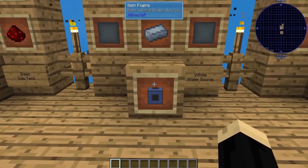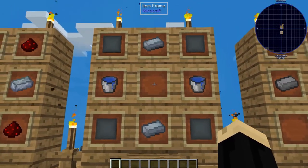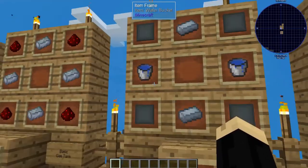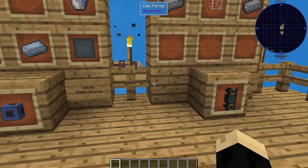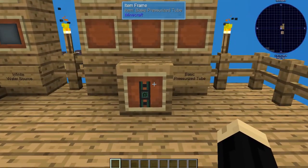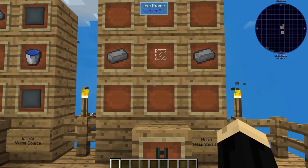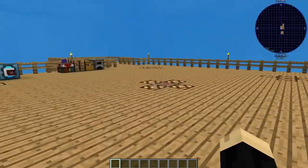For this setup I'm going to be using an infinite water source, although any water source will work. For an infinite water source, it is two tin ingots, two water buckets, and four basic plating. And then the last thing is basic pressurized tubes. There are more advanced pressurized tubes, but we're just using the basic today, which is just a couple of steel ingots and some glass.